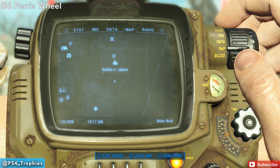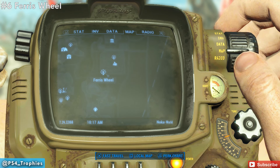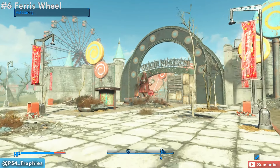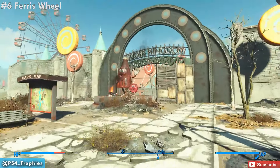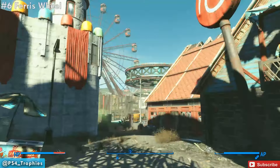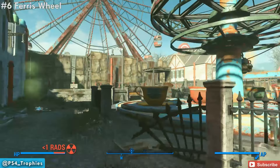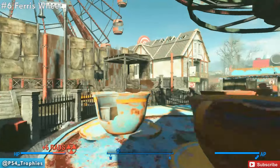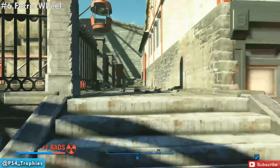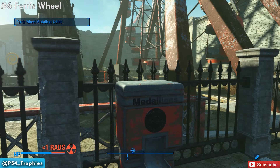So now we're going to go south in the Kiddie Kingdom area. Now there's two medallions here. The first one's going to be in the Ferris Wheel — the southwest area of this. You can see the Ferris wheel right on the opposite side of the wall there. Make your way through here through the teacups, and then just head up to where the line would be for the Ferris Wheel. You'll see the dispenser right here — go ahead and activate that for the park medallion.